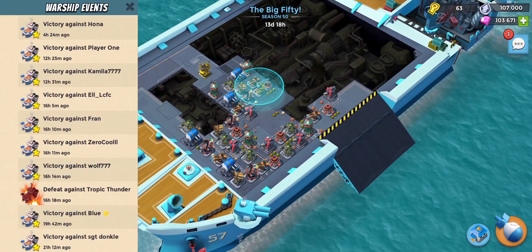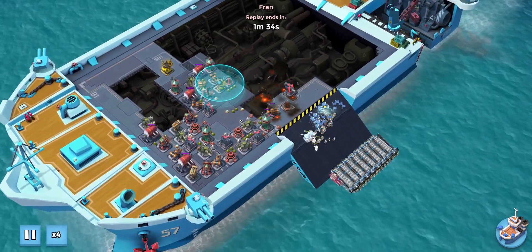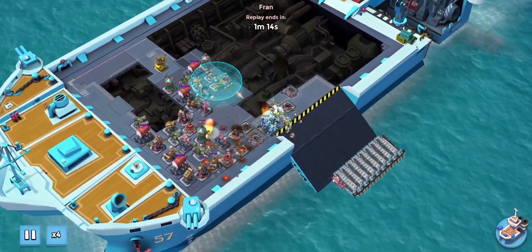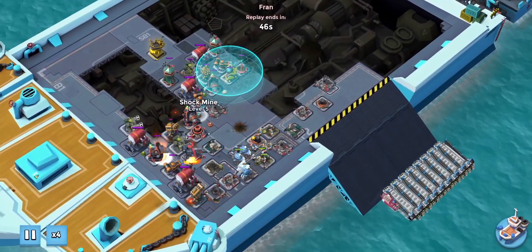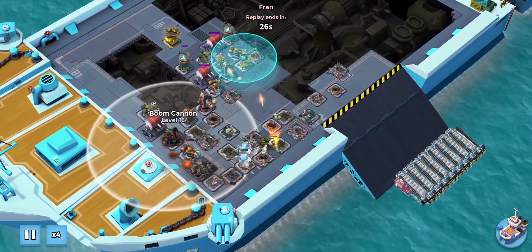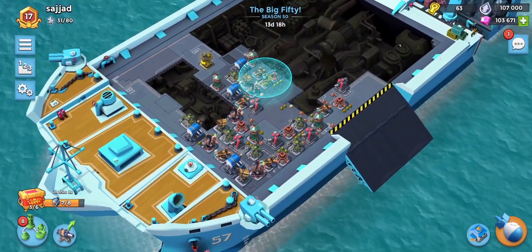Let's take a look at a defense. He's bringing a couple of grenadiers to take out the mines and some tanks. Let's go 4x speed. The doom cannon is still coming at it, destroying his troops from the side. We've got two boom cannons right there, plus a nice amount of splash damage and single shot buildings placed all around the base.